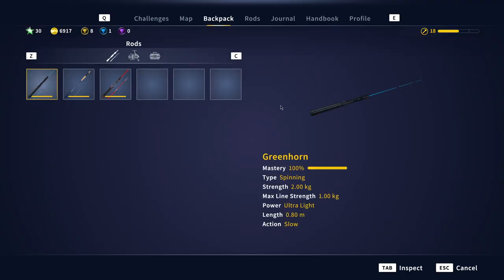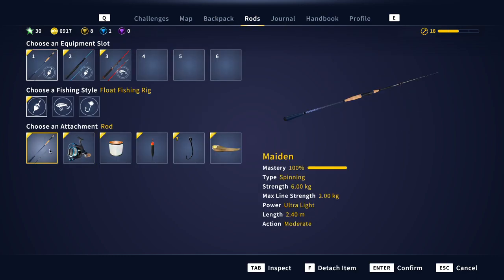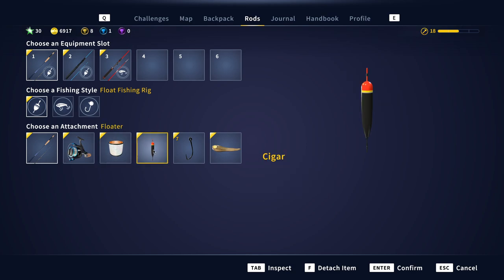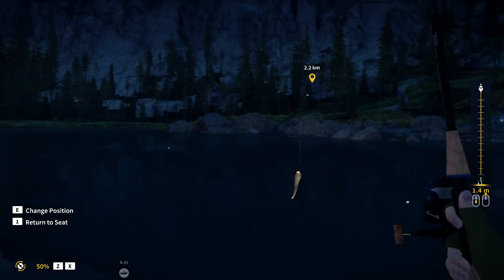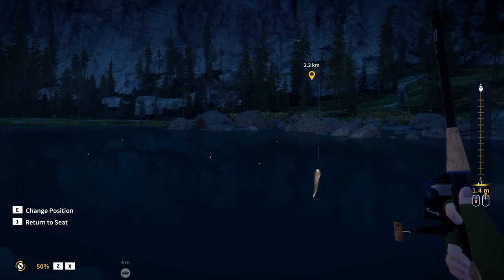I'm going to release this fish. Here is the setup I'm using. Going to rods — I'm still using the maiden starting rod that you get from the academy. I'm using the Tyro 2-kilogram fluorocarbon, bobber hook 7, and I'm using leeches. They bite really well. I go with maximum depth because I think that works better for the walleye.